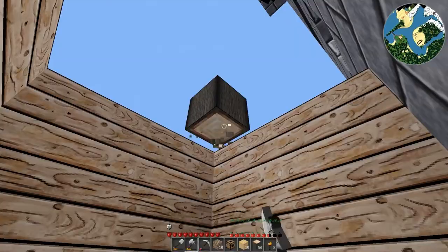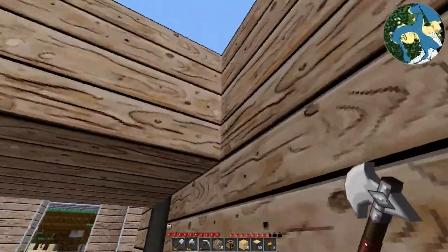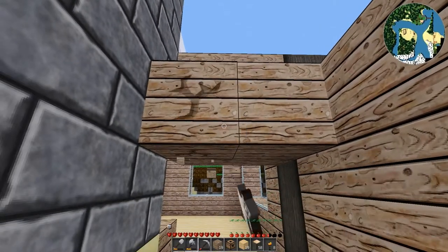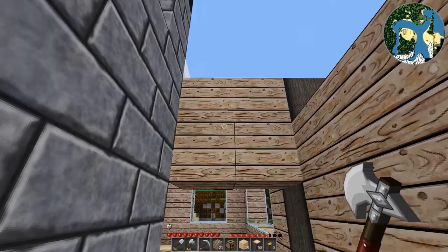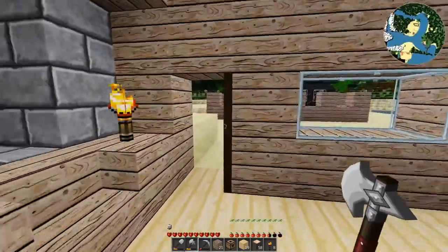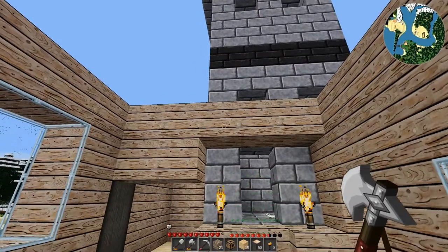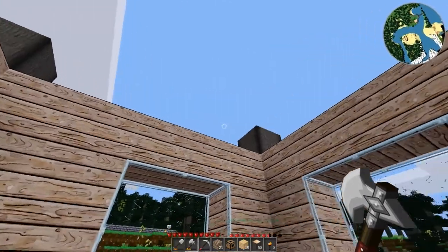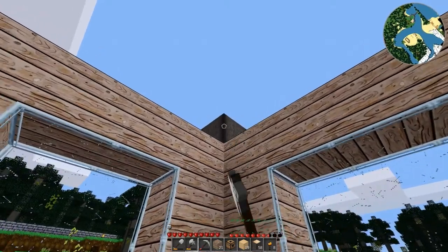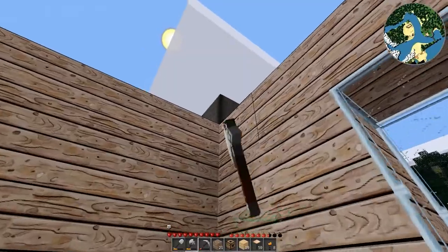The roof is going to slope off of the bedroom, which may seem odd, but I think it'll work. I just need to find the materials to use for the roof. This is five nodes wide, so I have a center node. Alright, let's get rid of these corners because they stick up too high.